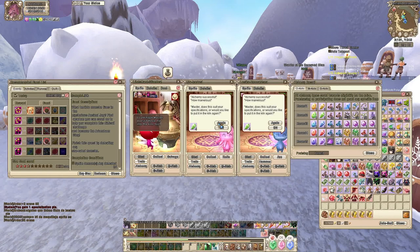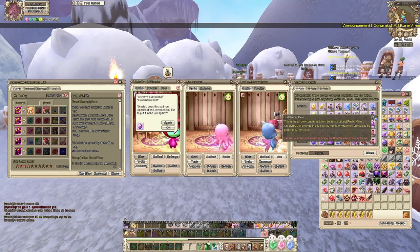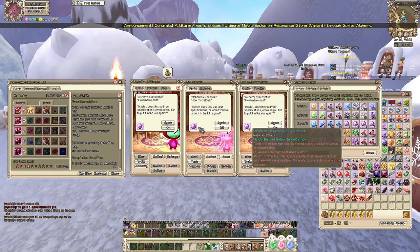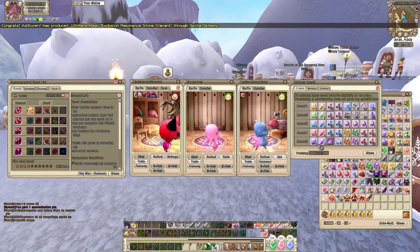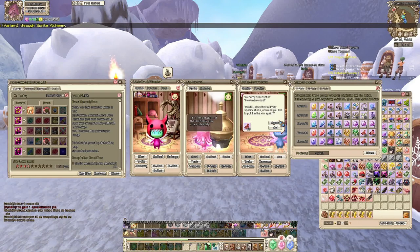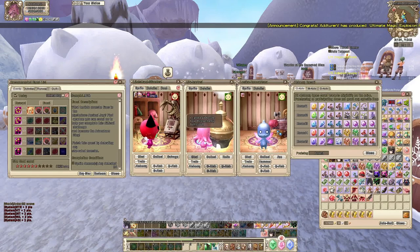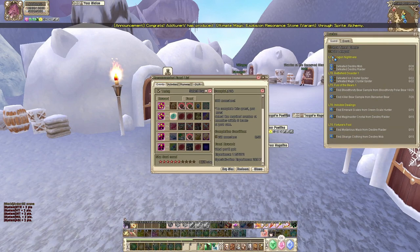I'm pretty much done with getting to level 80, as you guys will see — I'll show you the various progress I've made. It's pretty pay-friendly since clay is very cheap in this game. You just go in with the gold you've saved up, sell a few things, because most scrolls cost around 80 to 100 gold, so you can get gold pretty easily.